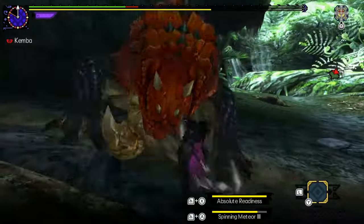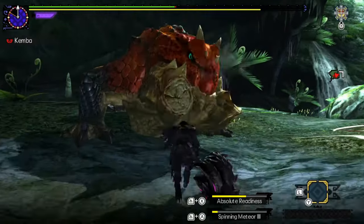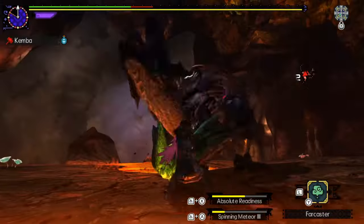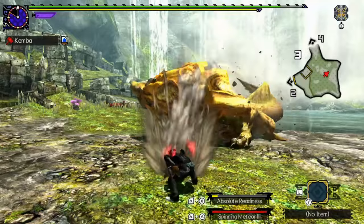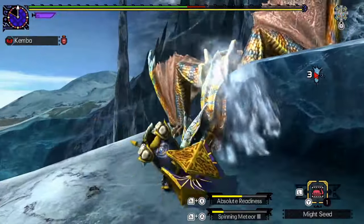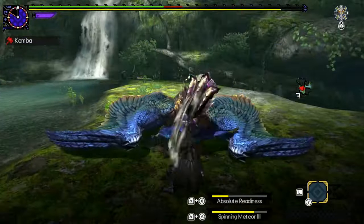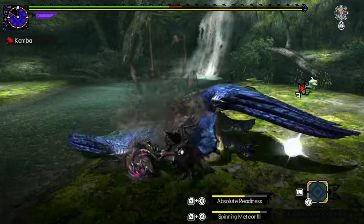If you hit a monster part past a certain threshold, you will cause a stagger animation. During your hunts, perhaps you have noticed a stagger animation setting up a golf swing by chance. The same stagger can also ruin your golf swing setup if you don't pay attention. Instead of leaving it to chance, learn to use it to your advantage. Time a strong pound to trigger a stagger so that you can get a free golf swing. This can turn into big damage if mastered properly.